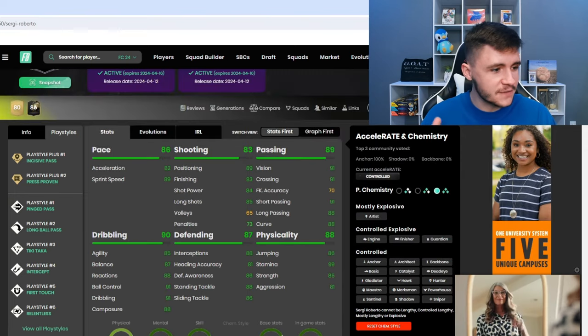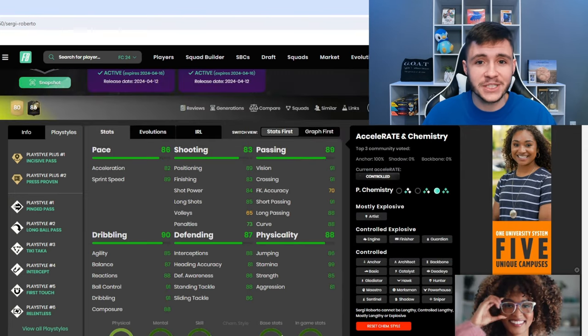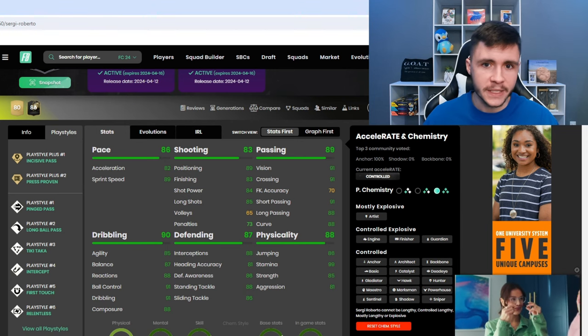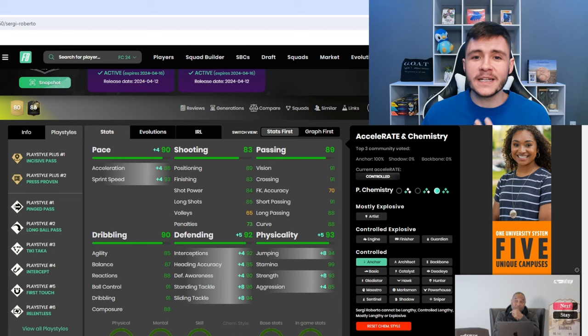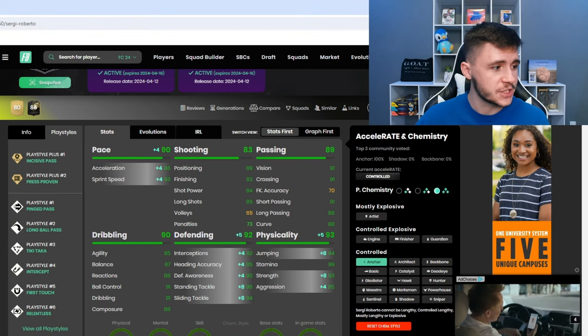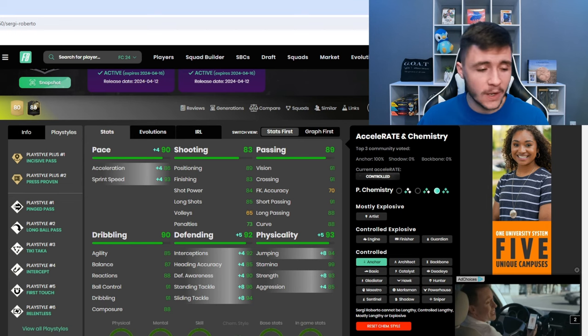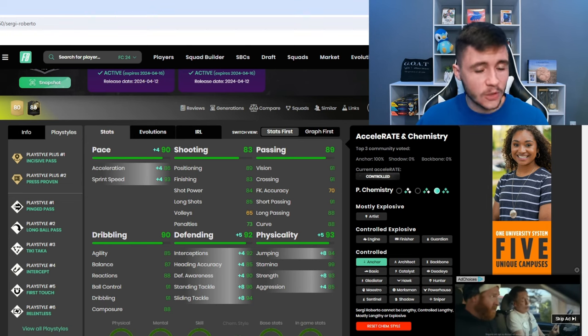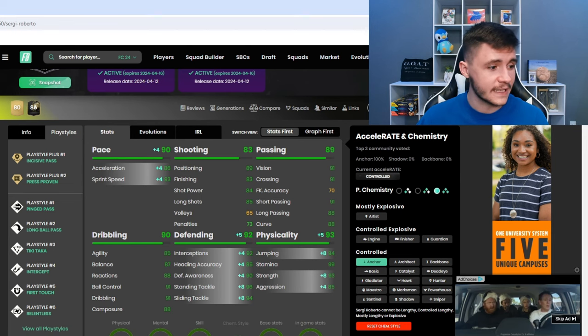He can have the mostly explosive, controlled explosive, and controlled acceleration types. When it comes to chem styles, it's going to come down to how you want to incorporate him in-game. The first chemistry style you can give the card is most definitely the anchor. With the anchor, he is going to have 90 pace with 86 acceleration and 93 sprint speed — for a box-to-box midfielder, that's really good. And most importantly, we're going to help out with his defending and physicality: 92 defending and 93 physical.